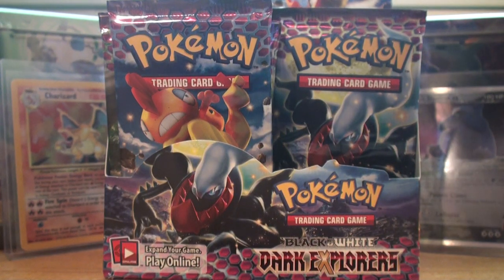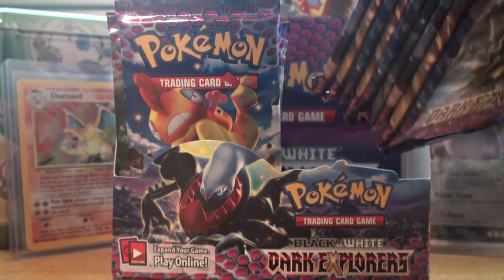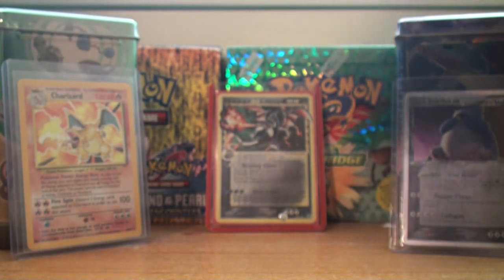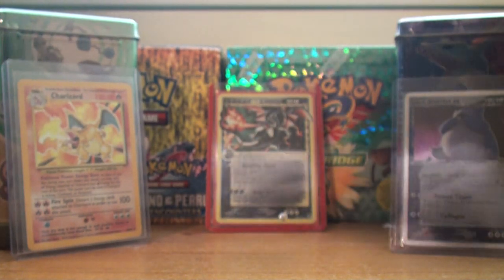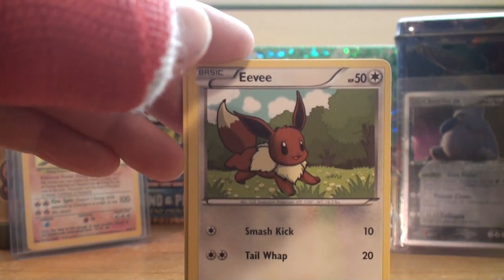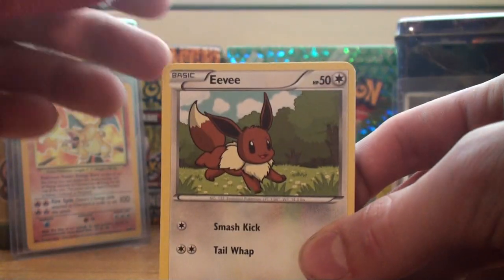Hey guys, it's Ryan from Pokemon Canadians again, here with the second part of this booster box. This is the second and final part, because I started opening the booster packs in this half in the first one. My girlfriend Elise is here to help me — she's going to open packs and put the rare and the reverse beside me so I can show them to you guys. I have a cast on, my thumb's broken, and I can't really open packs. So anyway, here we go.